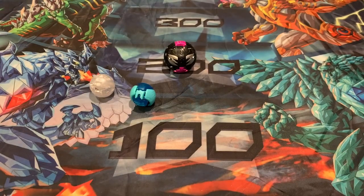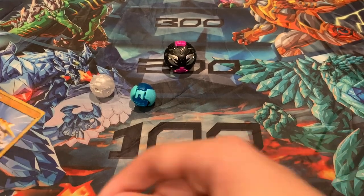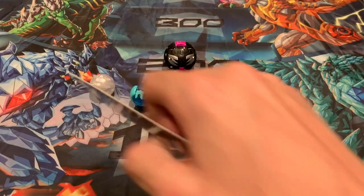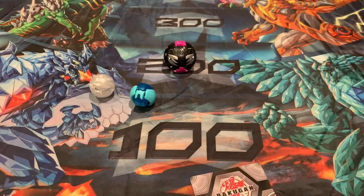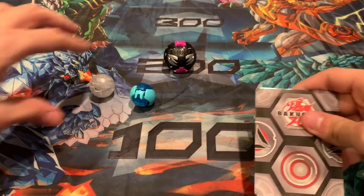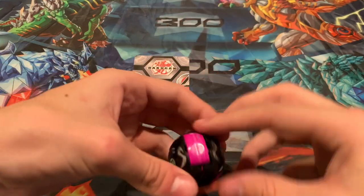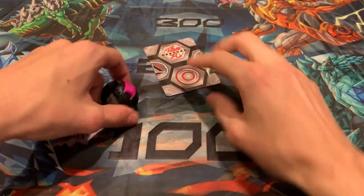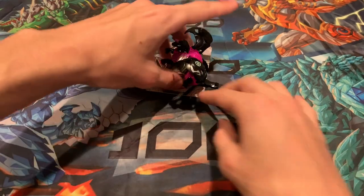Now, taking a look at the Bakugan — we're gonna start off with the actual Bakugan and Nanogon. We're gonna start with the Bakugan so we can do some Nanogon shenanigans by attaching them to the Bakugan later. Let's move these guys out of the way for now. Let's take a look at Neo-Pegatrix here. Perfect roll! Awesome.